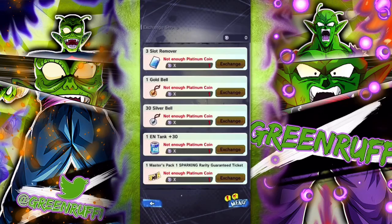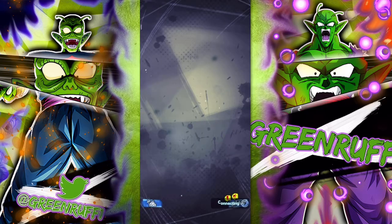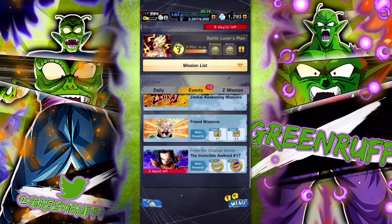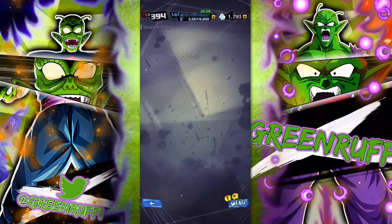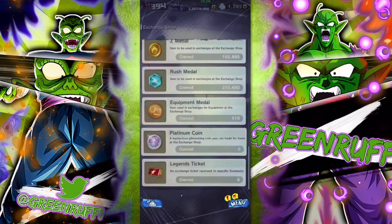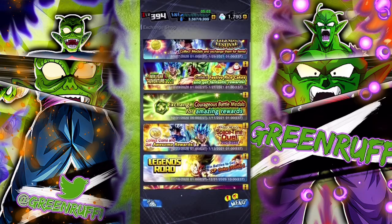Another way to get erasers is through the Platinum Coin shop. Platinum coins are very hard to get — sometimes they come out in missions. They're very rare, but if you do get platinum coins, you can exchange them for three slot removes.